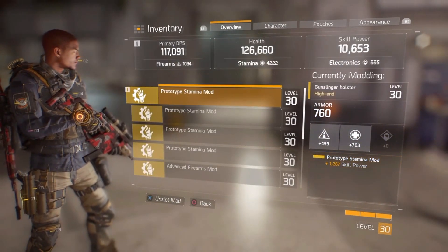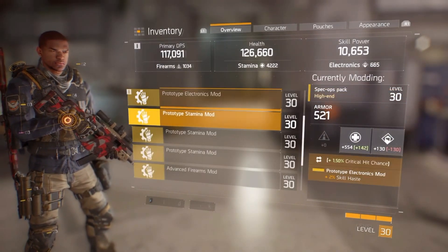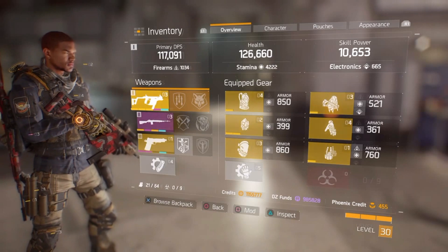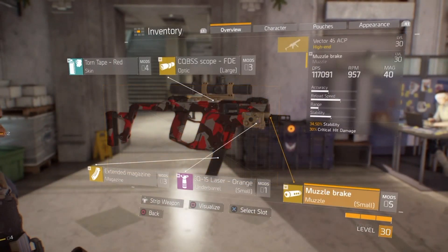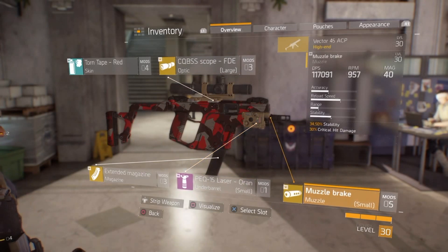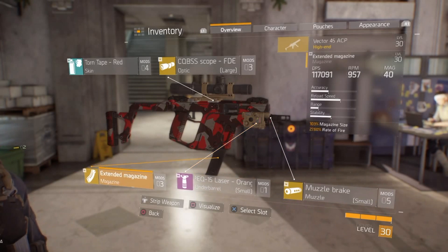That one has two percent haste, but I should probably change that to something else. I'm using the Vector — I've got headshot and optimal range on my sight. I've also crafted stability and critical hit damage on my muzzle brake. I like accuracy and hipfire accuracy on that, and my extended mag has 103 magazine capacity. The rate of fire is up to 27%, so it gives me a 40-round magazine.